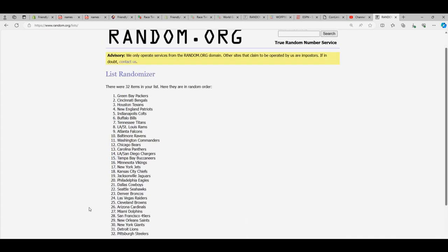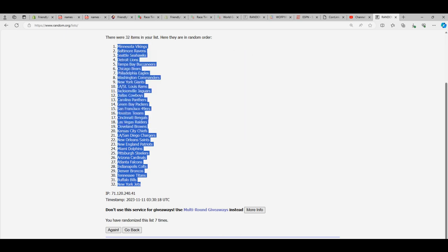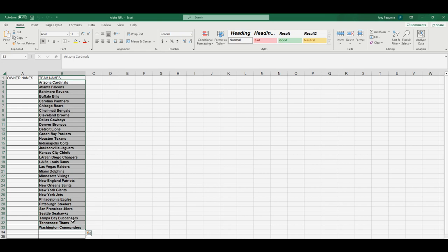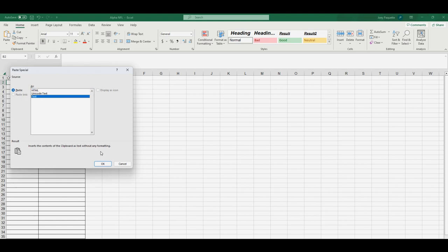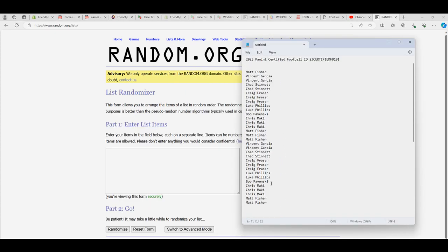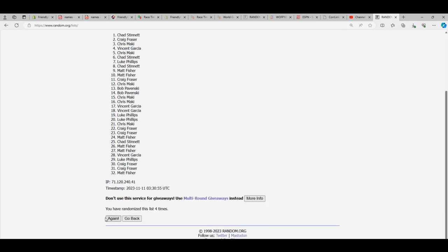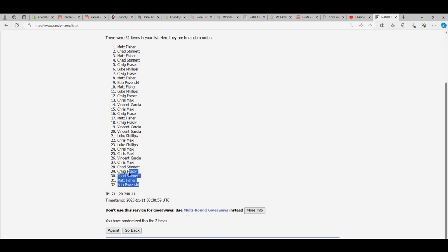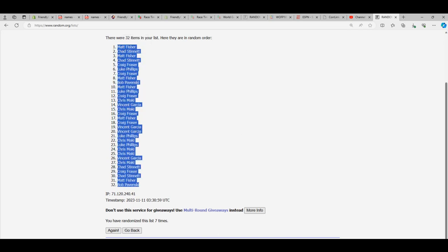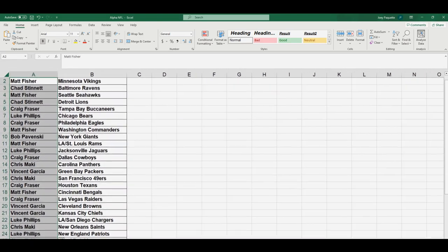Seven times through — that's one, two, three, four, five, six, and seven. Got the Jets all the way at the bottom and the Vikings are at the top. We'll copy that and go right here to the spreadsheet, get rid of all those teams, paste special text. Then we're going to do the same thing with the owner names — we're going to match you up with the team. Going seven times through — one, two, three, four, five, six, and seven. Bob you're at the bottom, Matt F is at the top. Copy that and paste special text.